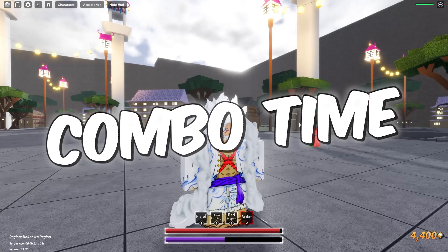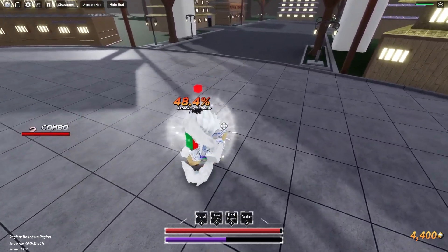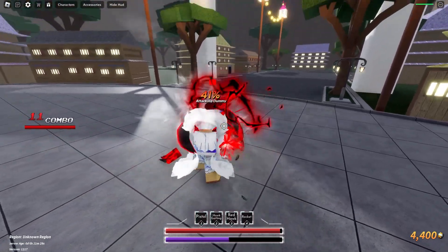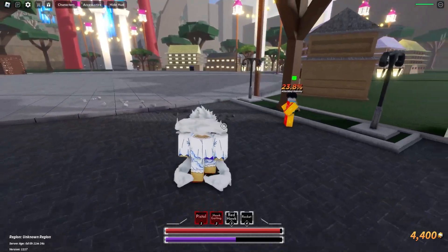But before we start fighting, we need to master the moveset and learn the combo, so I'm probably gonna try a basic combo right here. Three M1s and Hawk Gatling, I guess. Maybe Pistol after this. Okay, that kinda works, but we need a better combo.